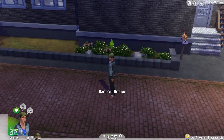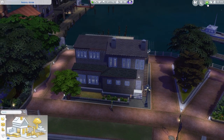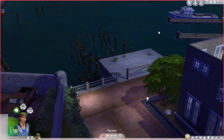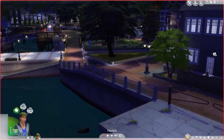Now this is the Ragdoll Refurb, which is one house you can actually buy for your sims - really nice. It's right by the dockyards as well, which is a nice thing if you want to live by the water. It's directly by the water and you're really close to the bars.